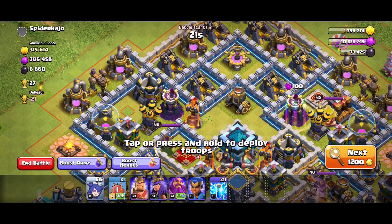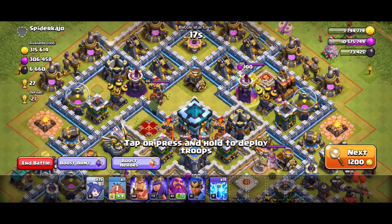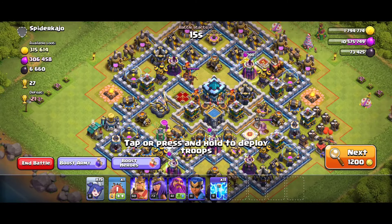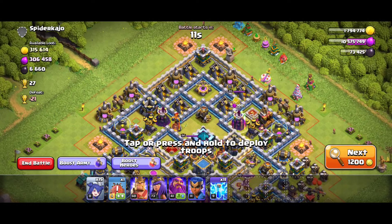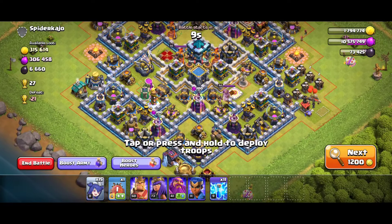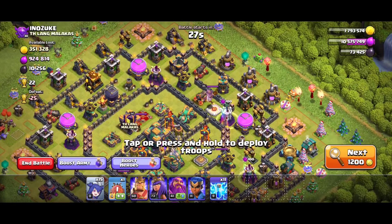You have to attack the wizard towers which are showing magical crystals. There is no need to do a perfect three-star or one-star attack — you just have to destroy the wizard towers showing magical crystals on them. This is a hard base, so I'm looking for an easy base where I can easily destroy all the wizard towers.